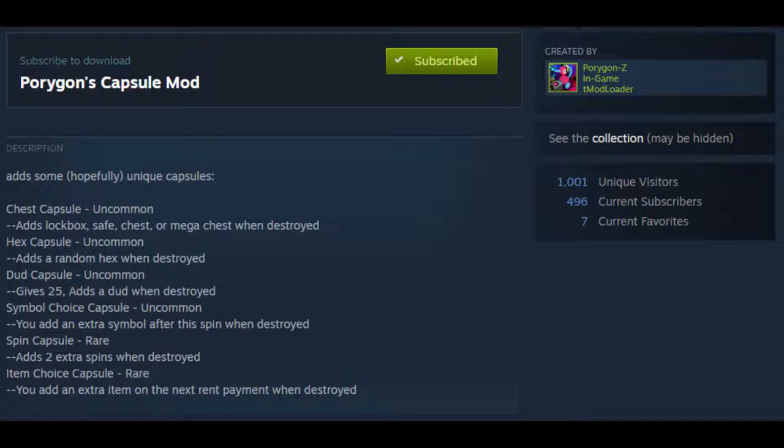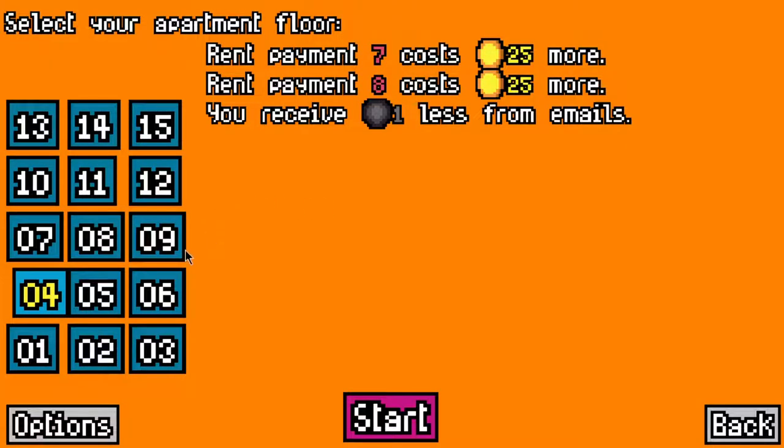The capsules are: the spin capsule which gives you an extra 2 spins, the chest capsule which gives you a random chest, the dud capsule which gives you 50 gold but also gives you a dud, the hex capsule which gives you a hex (I believe that's 5), an item choice capsule where you can choose another item, and a symbol choice capsule where you can choose another set of symbols after you spin. That's all 6, so we'll play with those again today.